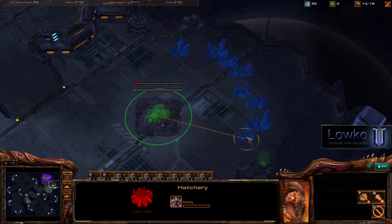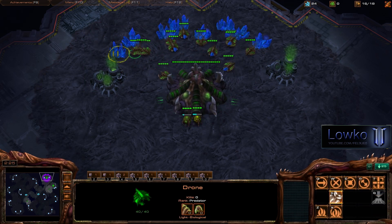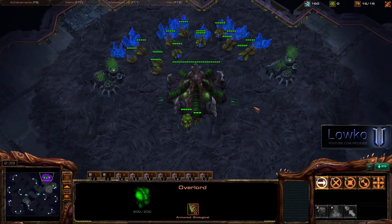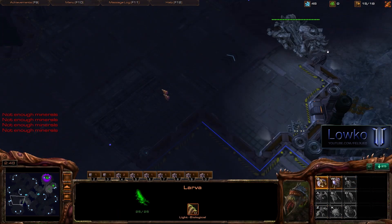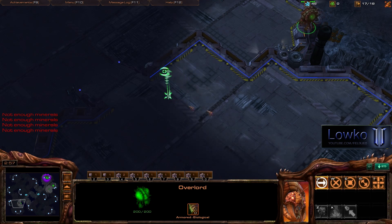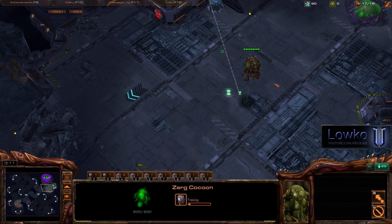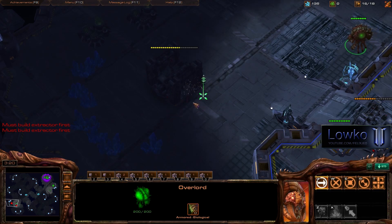I'm going to put down a hatchery at 15 out of 18 supply, and get a spawning pool shortly after at 16 supply. My first overlord went to the base of my opponent, and my second overlord will be parked at my natural to spot any incoming SCVs, barracks placement, or anything cheesy. The spawning pool is going down at 16. Sending my overlord to the ramp now, I see a relatively late barracks — normally at the 3 minute 5 second mark the first marine is out, but there's no marine at this point. So I feel pretty safe and I know he is going to go for a command center first.